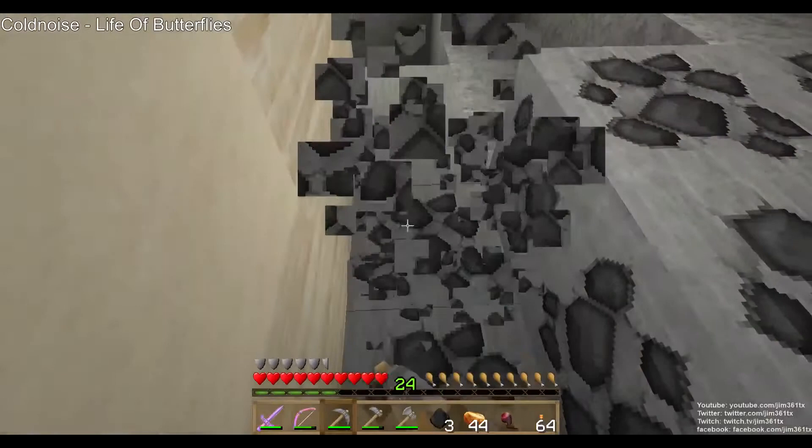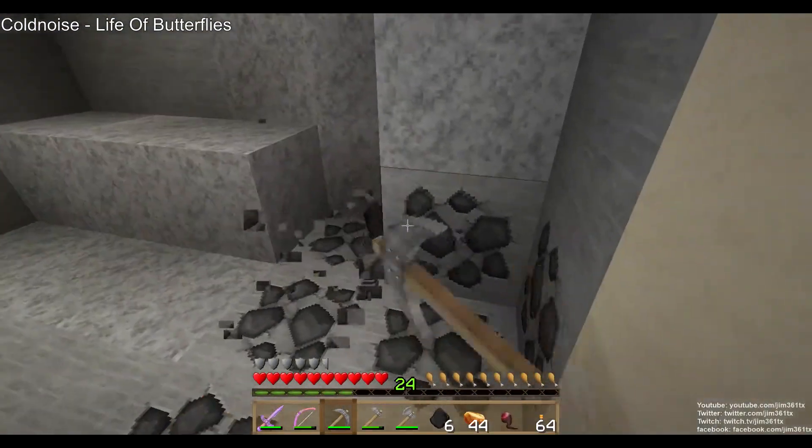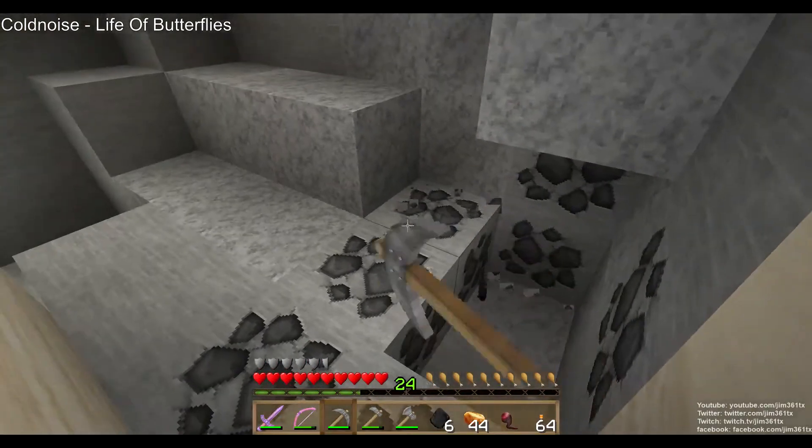We'll get this coal and then we'll head down. There's a lot of iron down near the bottom, so we're definitely going to be getting that picked up because iron is very much a necessity for us.